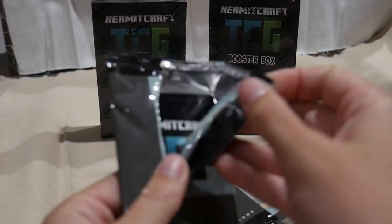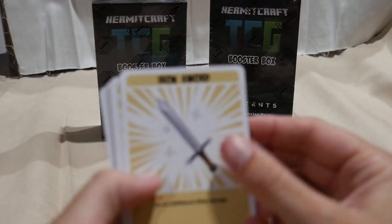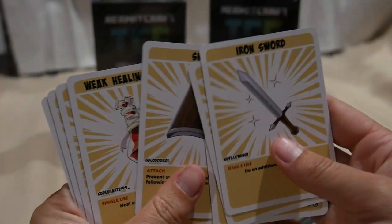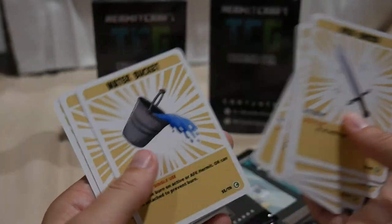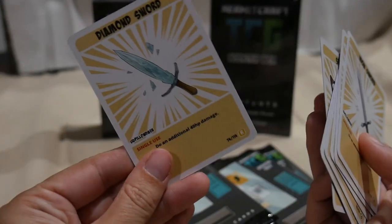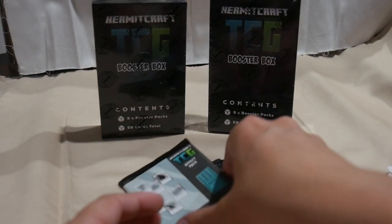Effect pack — Iron Sword, Golden Armor, Book of Vanishing, Shield, Weak Healing Potion, Water Bucket, another Spyglass, and another card we have been missing — a Diamond Sword. This is great. I'm really happy that we are filling out some of these missing slots.